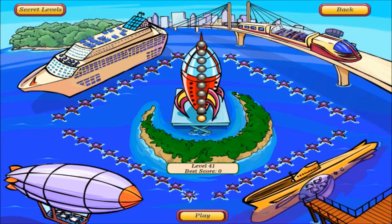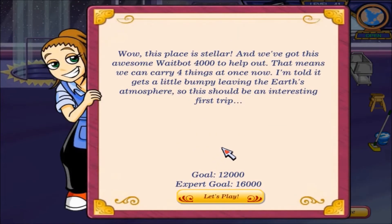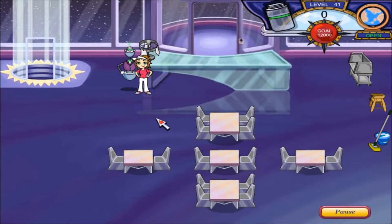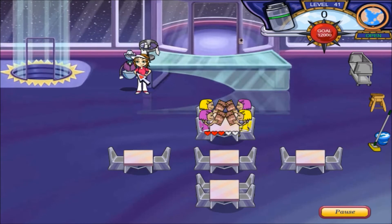On to level 41 — wow, this place is stellar! We got this awesome Weight Bot 4000 to help out, which means we can carry four things at once. I'm told it gets a little bumpy leaving the Earth's atmosphere, so this should be an interesting first trip. Gold 12,000, expert gold 16,000 — at least we have four arms now, that should definitely be helpful.